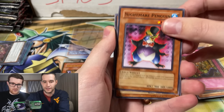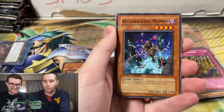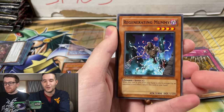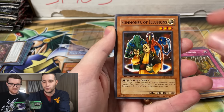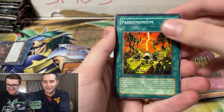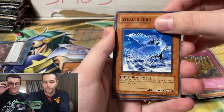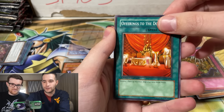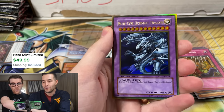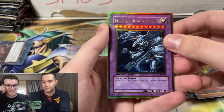Got Nightmare Penguin. Eight Claws. Needle Sealing. Regenerating Mummy. Summoner of Illusions — former Ultra Rare in Duel Links. We got Pandemonium. Stealth Bird — Stealth Bird's a good one. I almost beat you with this one, Tom. Very close. Keyword: almost. We've got the Sonic Bird. Offerings to the Doomed. Blue Eyes Ultimate Dragon — okay, that looks super nice.